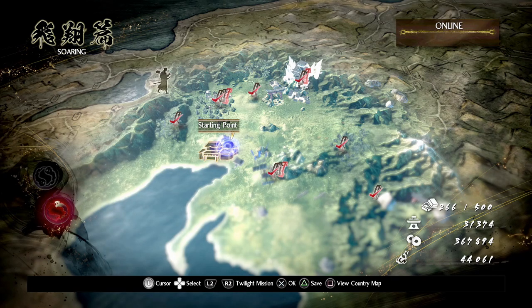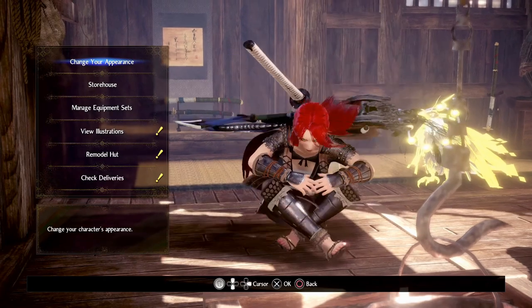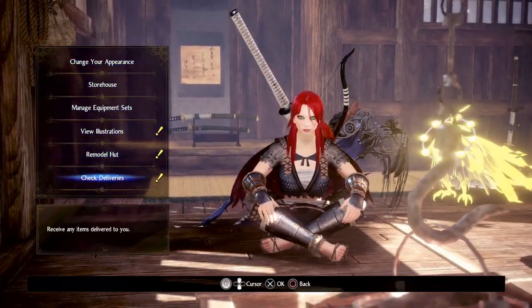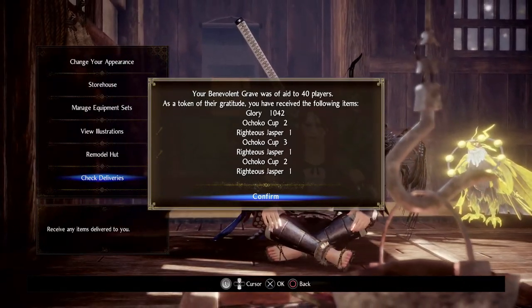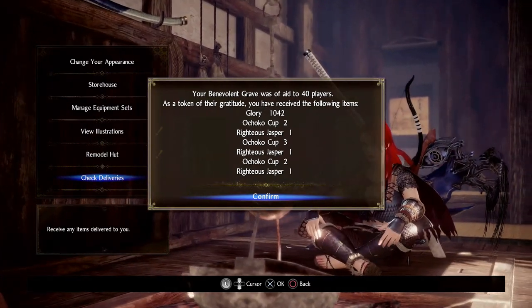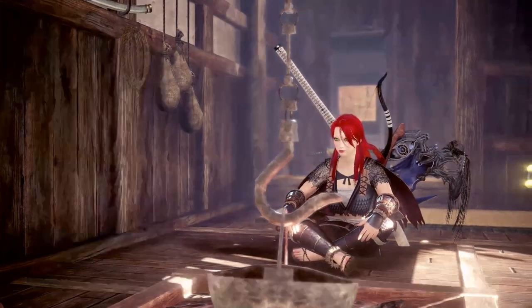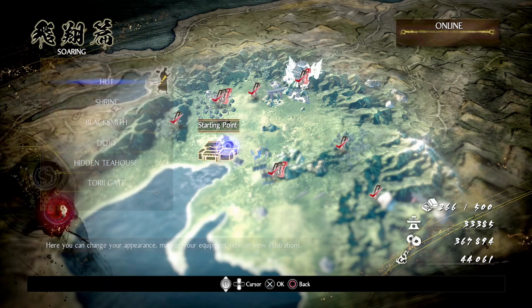I'm adding a little bit on to the end of the video — what I forgot to show you was where you get the rewards when you're doing the multiplayer stuff. It is in the hut: at the bottom you'll see 'check deliveries'. This is where you get to view what's been happening. My Revenants have helped 40 players and I've gained a thousand Glory, plus loads of Righteous Jasper rewards. When placing the Jaspers, you can also see how each one is doing.